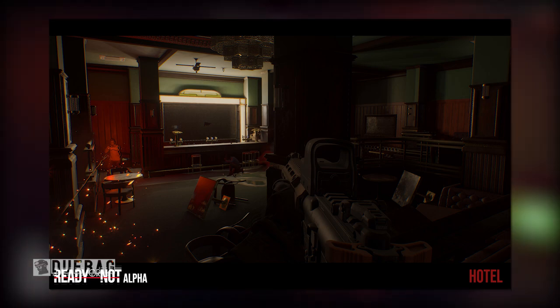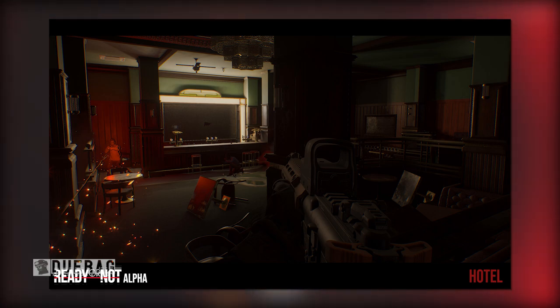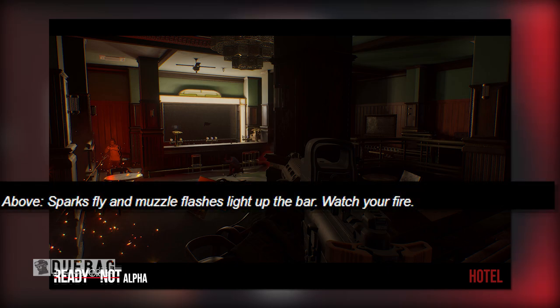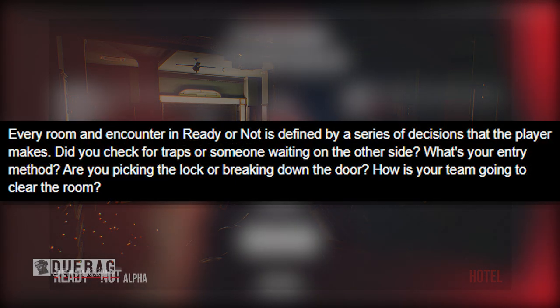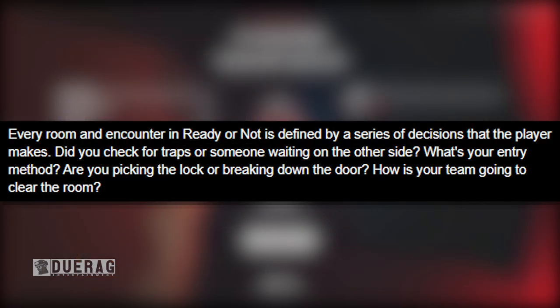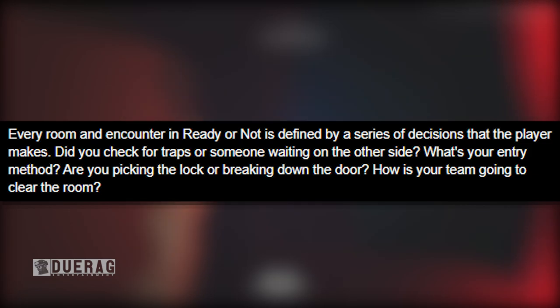You've got a cartel guy off to the left there shooting at you, a civilian in the middle cowering in fear, and the character I believe is holding an HK 416 with a holo sight of some kind. Underneath the picture it says 'Sparks fly and muzzle flashes light up the bar.' 'Watch your fire — every room I encounter in Ready or Not is defined by a series of decisions that the player makes. Did you check for traps or someone waiting on the other side? What's your entry method — are you picking the lock or breaking down the door? How is your team going to clear the room?'